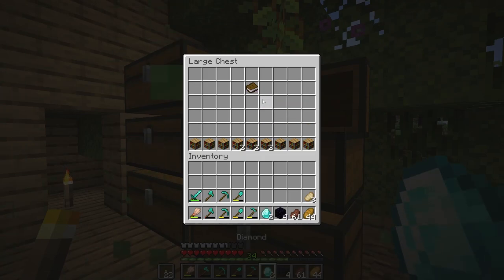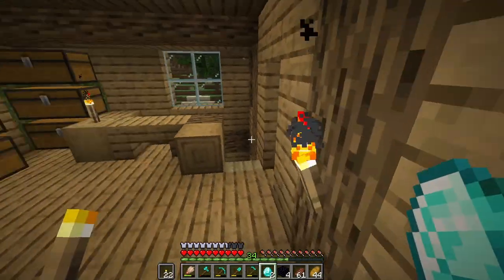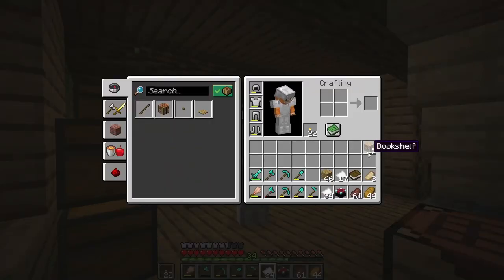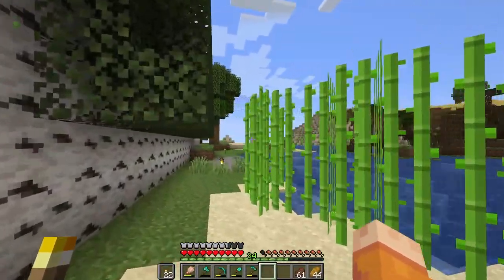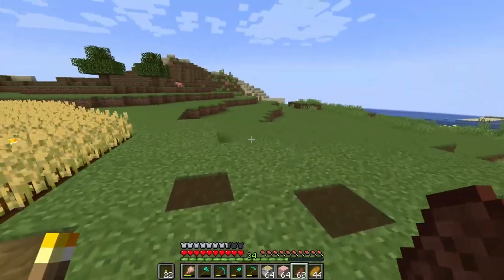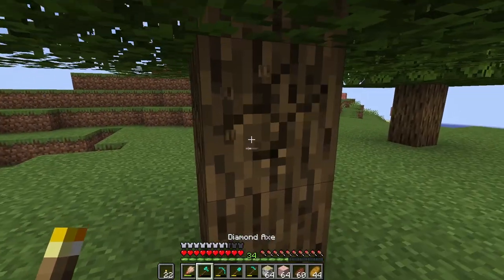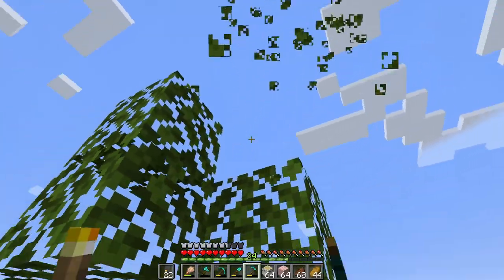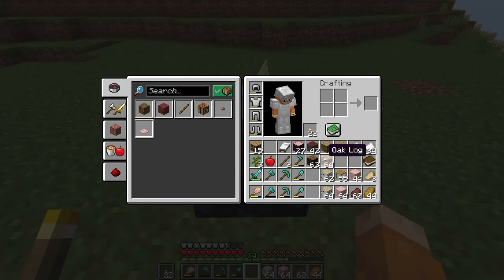Next on the list: make an enchantment room. I don't think I have enough books yet — I have 12, but I think you need 15 for full level 30 enchants. I had enough leather to make the next three bookshelves needed to reach 15, and I've made the enchanting table with one book left over. Now I just need to find where I want this enchanting room to be.